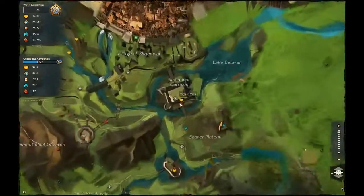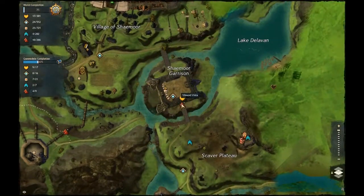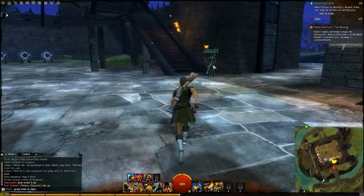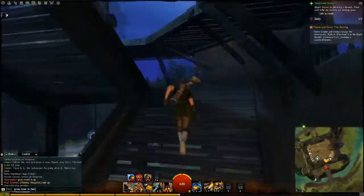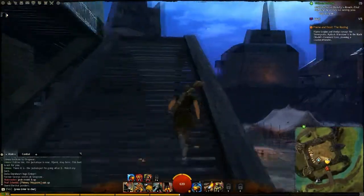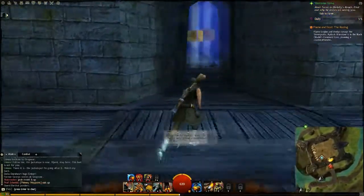The next one will be at Shermore Garrison. This is probably going to be the easiest one in this entire series I'm doing, because all you gotta do is go to the waypoint, walk up these stairs, and you're there. It's as easy as that — bam, just like that, and you're done.